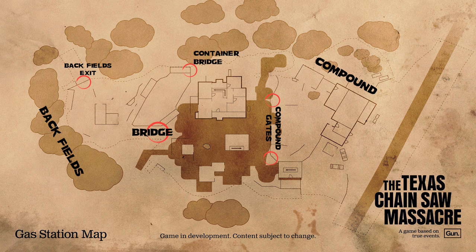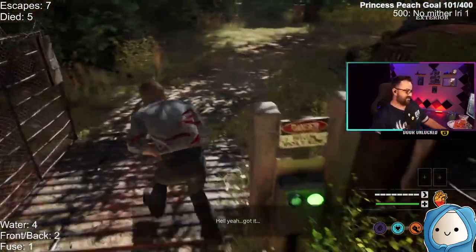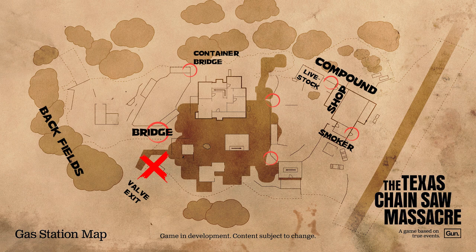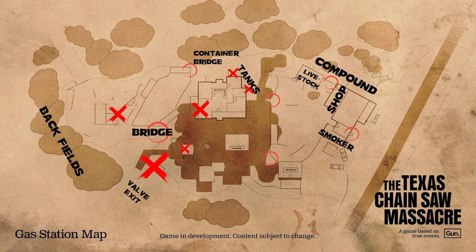Make your way through either of the gates leading into the compound area. Once inside the compound, you have two options: through the gate between the livestock barn and the shop back room, or through the smoker room front door. For the gate, turn off the generator, unlock the gate, and head to the front of the gas station road. The smoker room door — just unlock the door and run out to the street to freedom. For the valve exit, I have consistently found the valve in three locations: near the shack in the back fields, inside the living room of the main house, or at the garden shed. The pressure tank has always spawned on the side of the house near the compound.